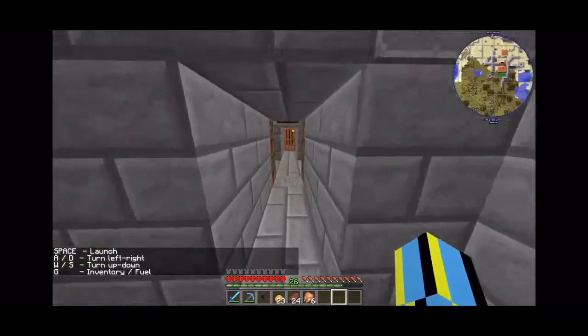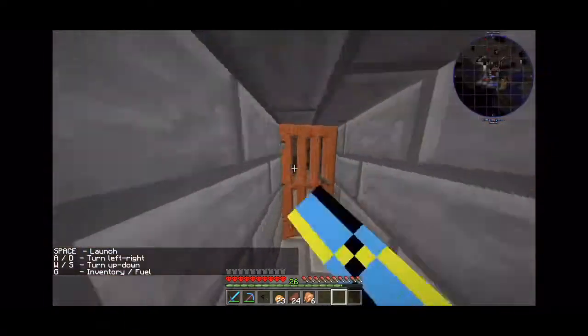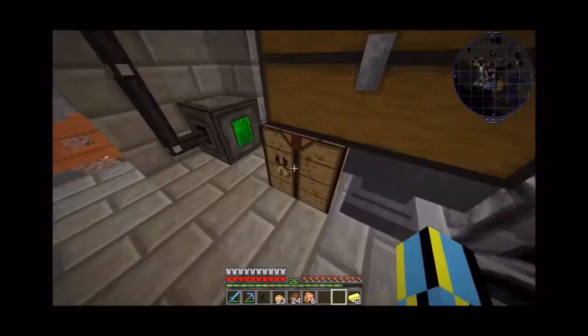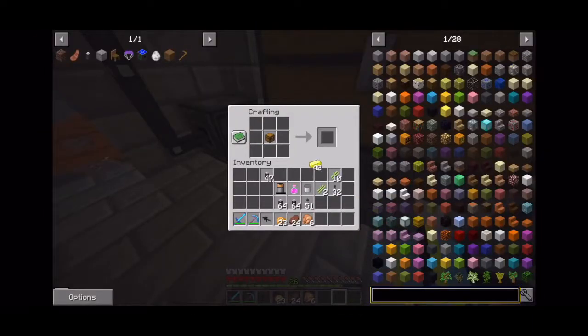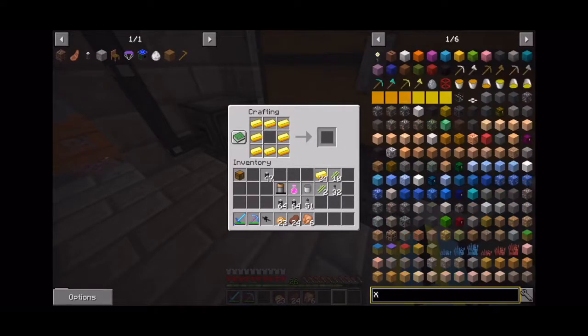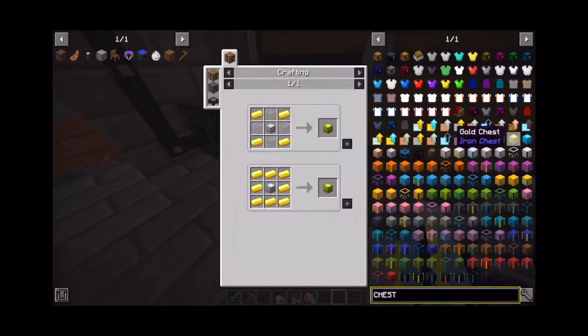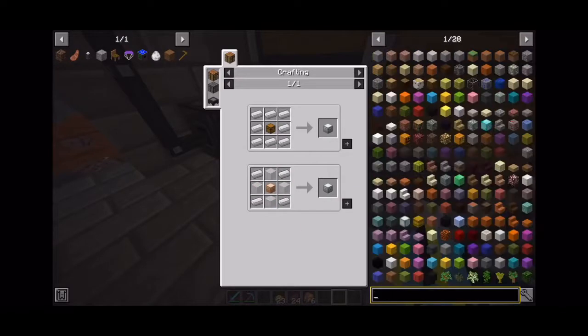We need to bring a chest with us. Should I bring an iron chest? I'll bring an iron chest, maybe a gold chest if I have any gold. Gold chest — if I remember how to make it... no, that's not it. I'll just make an iron one — I don't feel like getting glass.